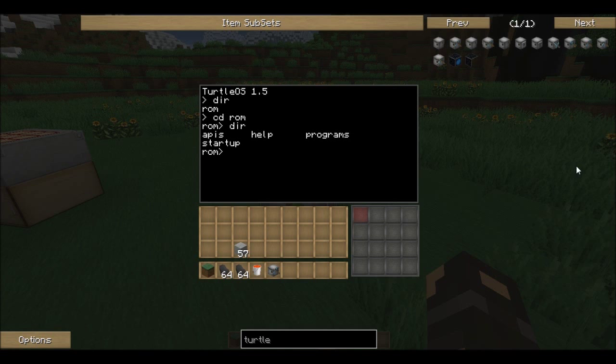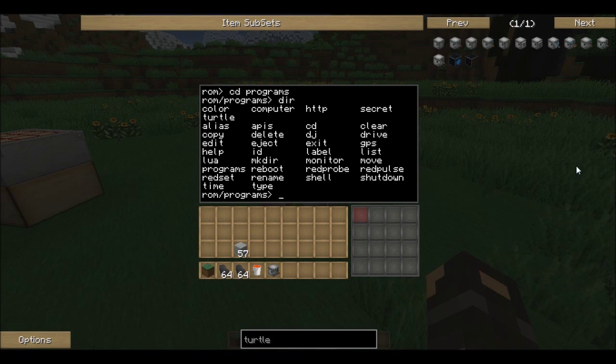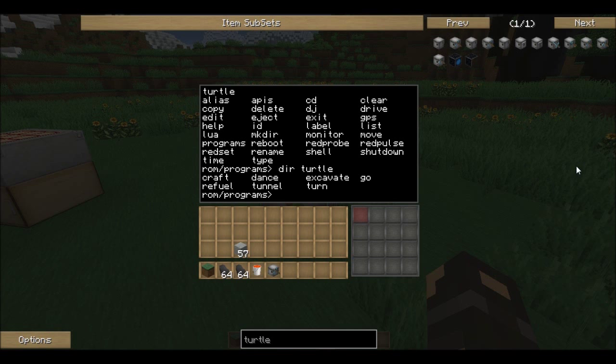I can press 'dir' again and see all these new folders. If I want to go back I just do 'cd ..' and then I go back. But I do want to get into ROM, then open 'programs', then look at 'dir' again — and here you see a whole bunch of programs. So now I can do 'dir turtle' and I will see a list of turtle programs. You can type any of these names like craft, dance, excavate, go, refuel, tunnel, or turn — and the turtle will execute them.